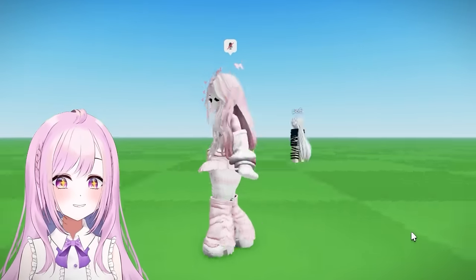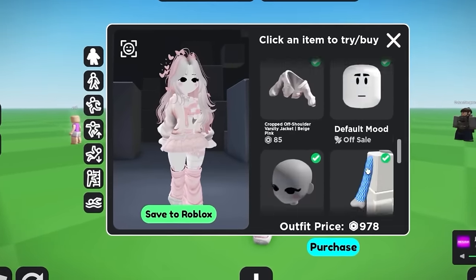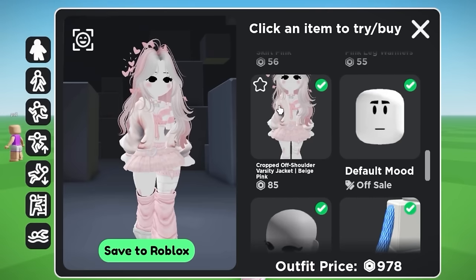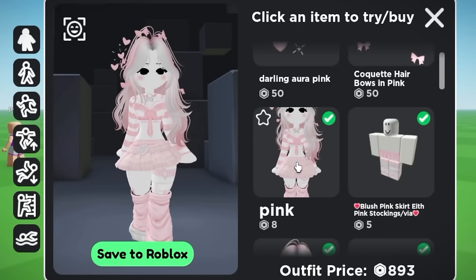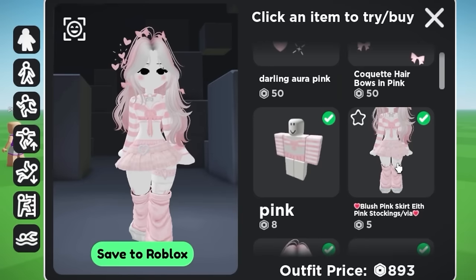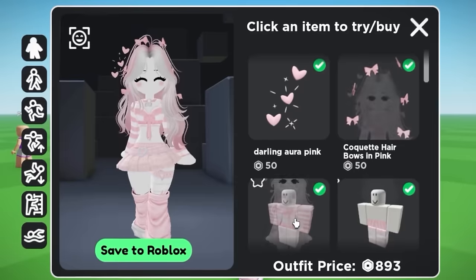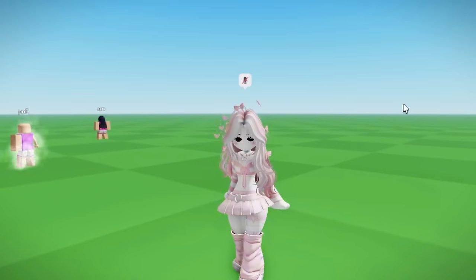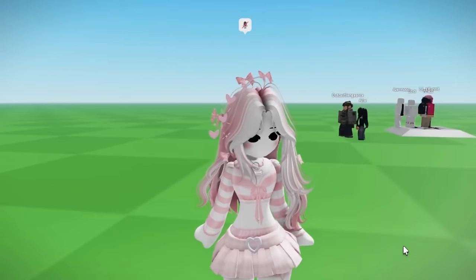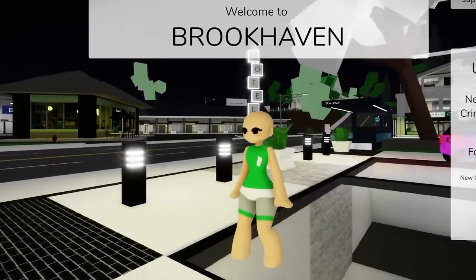Here's the full chibi outfit — so cute! I'm wearing a crop shoulder varsity on top, a pink outfit shirt, a blush pink skirt, Mary Janes, pink leg warmers, a chibi doll heart skirt (one of the mini skirts), and add-ons including darling aura pink and coquette hair bows in pink. This is so fantastic!